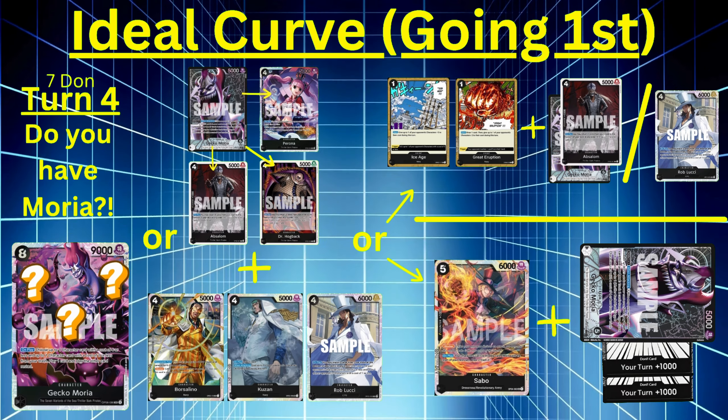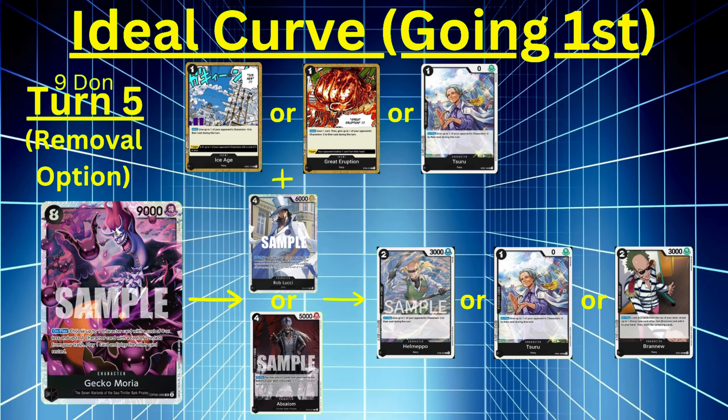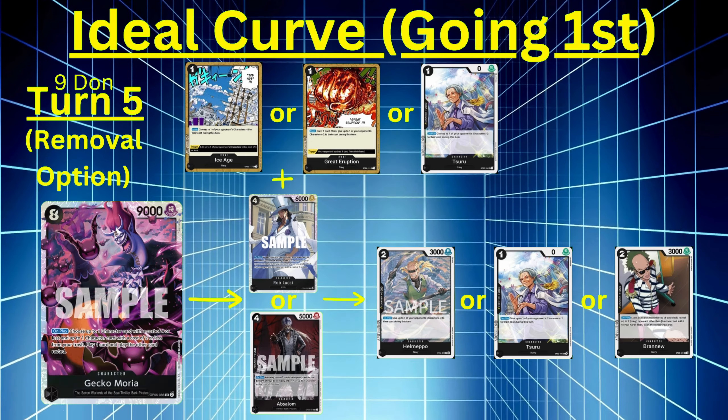Turn five, nine Don. For the removal option route, start with some type of cost reduction — Ice Age, Great Eruption, or Suru. Remember you have nine Don, which leaves you with eight after one cost reducer. You could play out Moria and then play Lucci or Absalom as your first body. Your second body would be Helmepo, Suru, or Brand New to search through three more cards. This is really good for removal.